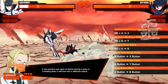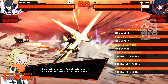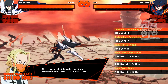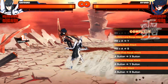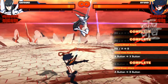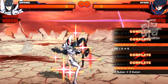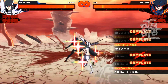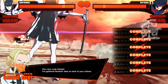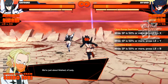Counter-hit! Let's apply what you've learned. If you perform any type of attack during a jump or a homing dash, you can turn it into a different attack. Please take a look at the options for attacks you can use when jumping or in a homing dash. Very nice, Lady Satsuki. I've gathered fantastic data on each of your actions. We're just about finished, m'lady.